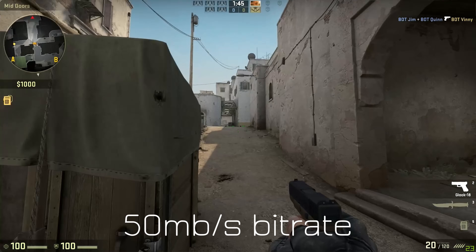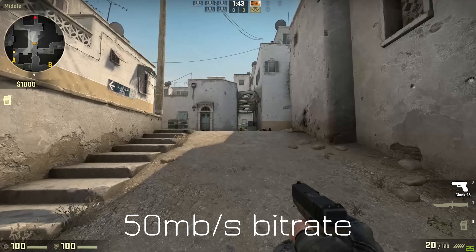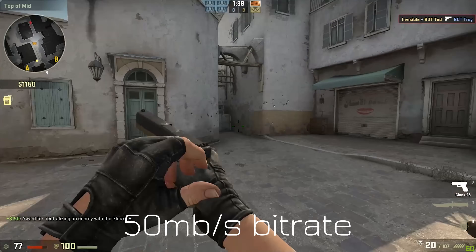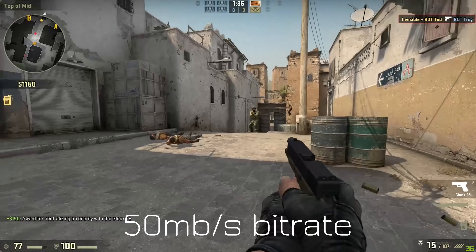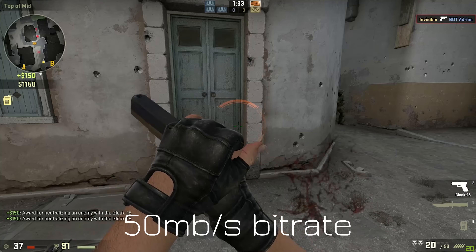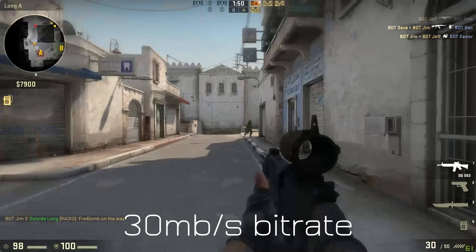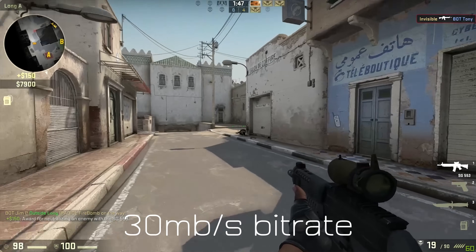The service lets you pick the bit rate you want, ranging from 5 megabits per second up to 50, with a beta feature for custom bit rates coming soon. In my experience, even though my actual internet connection is a solid 70 megabit per second connection, the 50 megabit bit rate didn't perform all that well. Dropping it down to 30 was a much better experience, and for 1080p gaming it was more than fine.